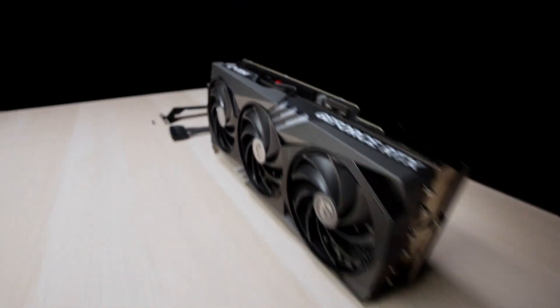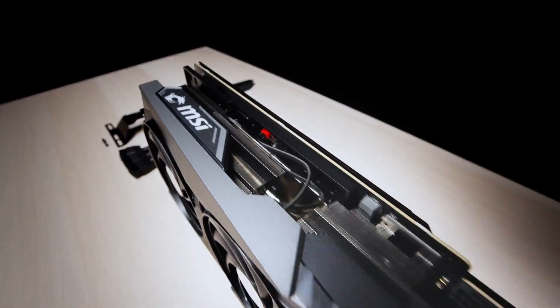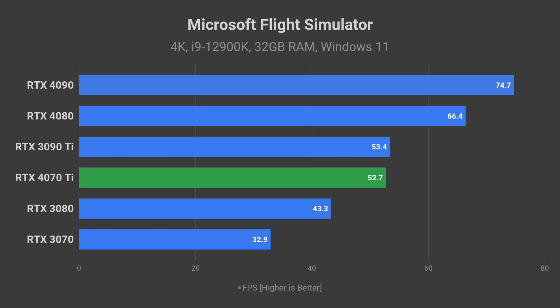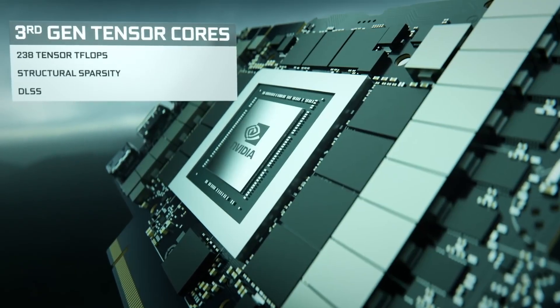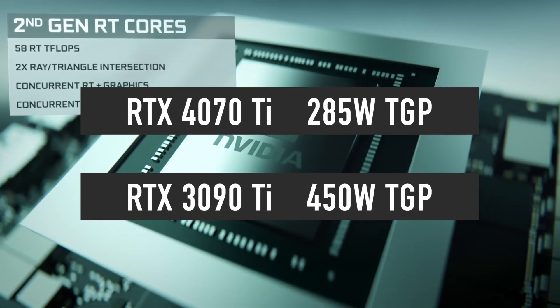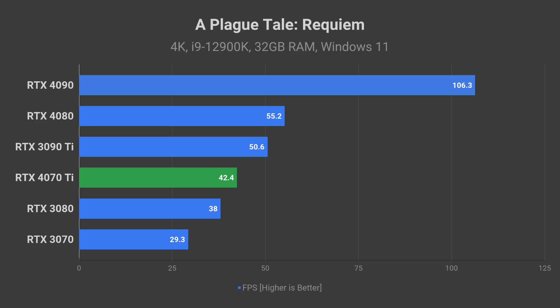The performance for this product was officially revealed by Nvidia, so the information is pretty solid. In rasterization benchmarks, in Microsoft Flight Simulator, the 4070 Ti produces 53 FPS, which equals the 3090 Ti — mighty impressive given the smaller AD104 chip consuming just 285W versus 450W. However, in A Plague Tale Requiem, the 4070 Ti is closer to RTX 3080 level performance.